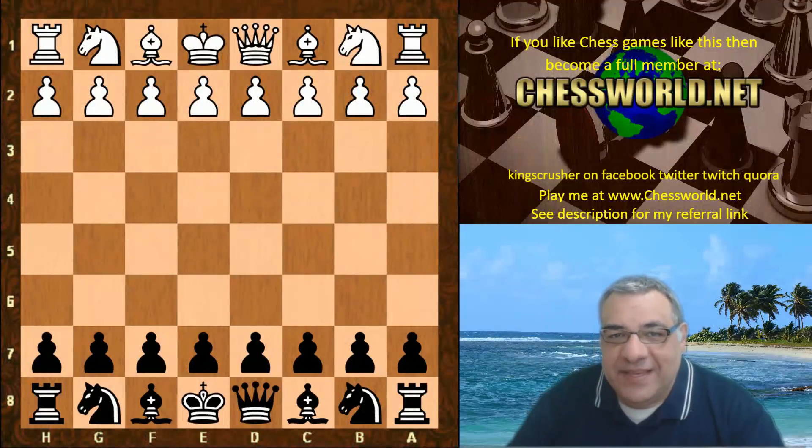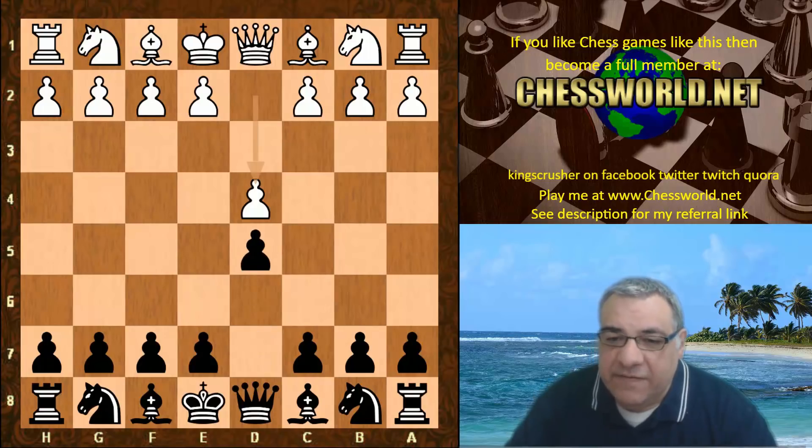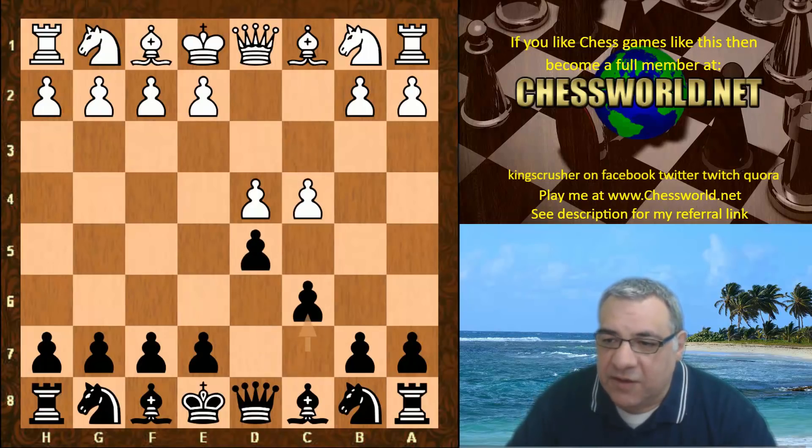Hi all. I have another fascinating game to show you. This is Leela playing white against Stockfish — the mighty Stockfish playing black — in the Chess.com Rapid Redux Stage 3, 30 minutes with a 5 second increment.